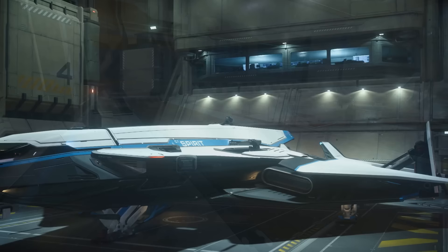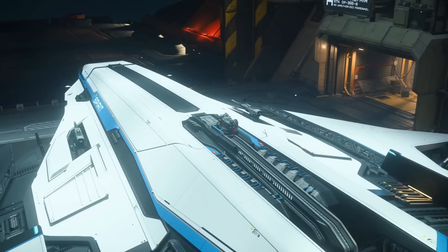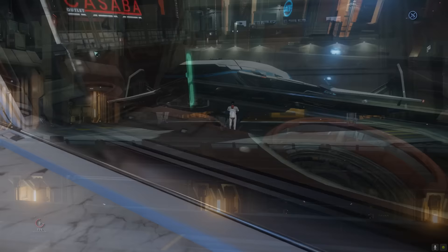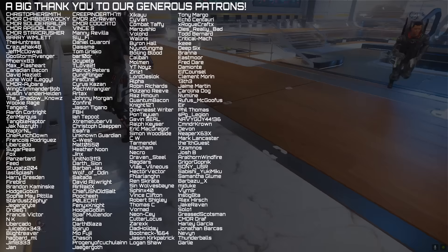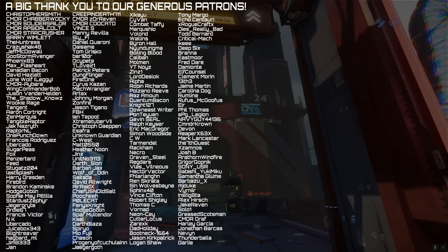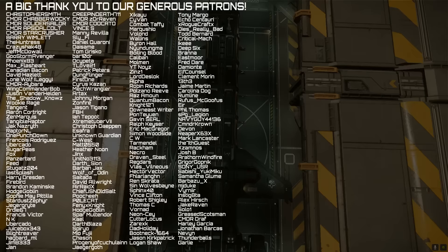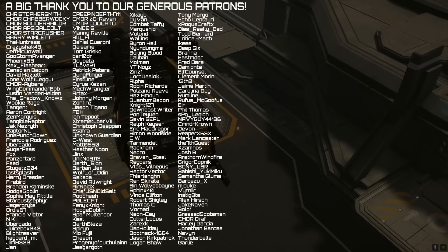Thanks to CIG, we have a Star Citizen game package complete with the all-new Crusader C1 Spirit and lifetime insurance to give away to one lucky viewer. Hit the like button and leave a comment below — we'll pick a winner in the next couple of days. A huge thank you to CIG, and to all our amazing Patrons on screen now. Patreon support is what allows this channel to keep going. Special thanks to Logan Shaw, Garley Jian, and Jaeger Goth who all recently became backers. We'll be back with more from Star Citizen very soon.